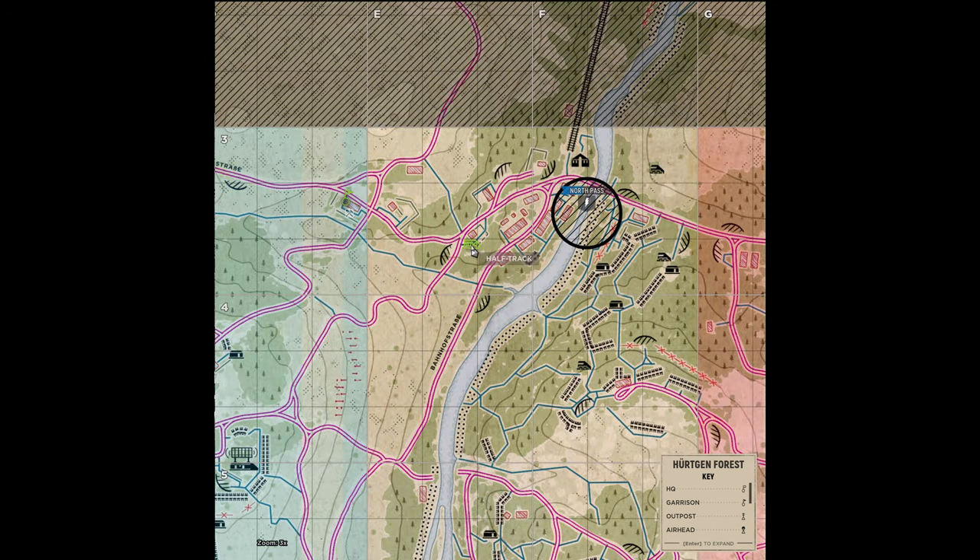Moving a half track somewhere in the sector early is a great way, and the only way, to get a team spawn closer to the strong point. Now someone will have to wait to get the half track as it will be on a 5-minute cooldown, but after the 3-minute match warmup period, the wait is only 2 minutes, which isn't that long.